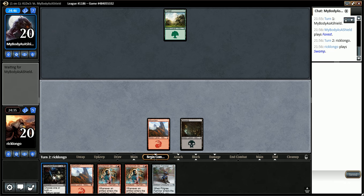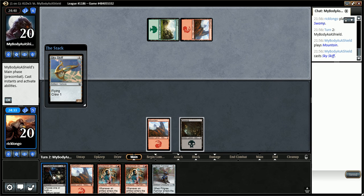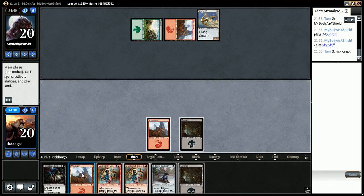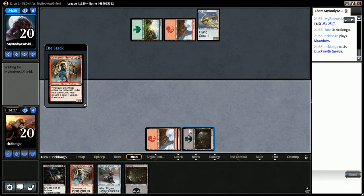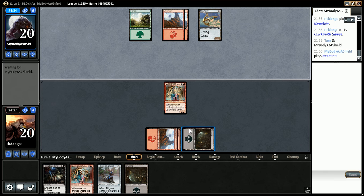I'm thinking I'm gonna play a Genius turn 3 and if things go according to plan, I should be playing a Fidigri Familiar on turn 4, discarding a second Genius. Skyscath.